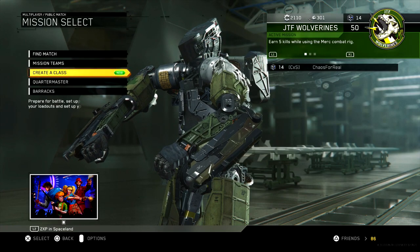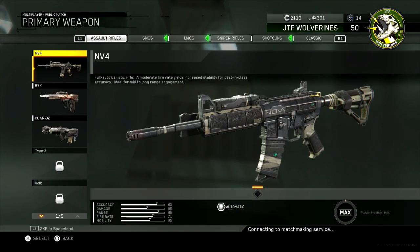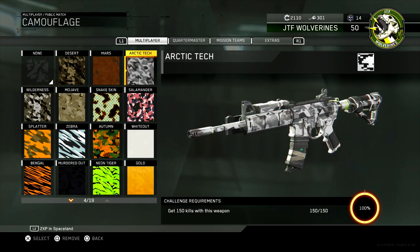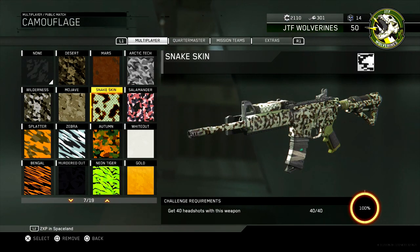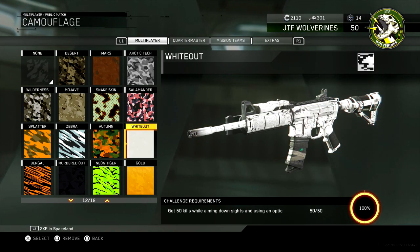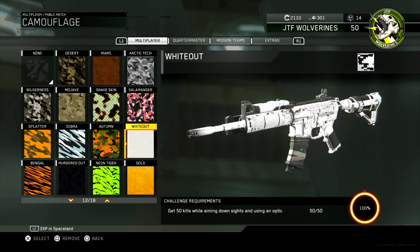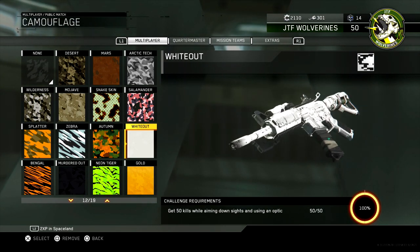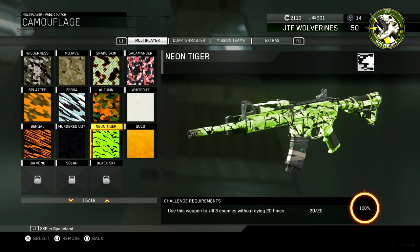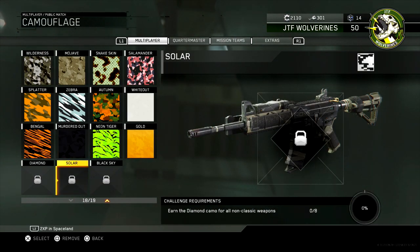I have gold camo on the MV4 so I'm going to show you the big changes with camos. As you can see, they don't cover the entire gun anymore — well, some of them don't. Zebra looks sick, almost like a chrome. Whiteout, for example, used to cover the entire gun, but now it doesn't — there are spots on the gun it does not cover. None of them cover the entire thing anymore, not even gold, and the solar has been popped off — it's way brighter now.